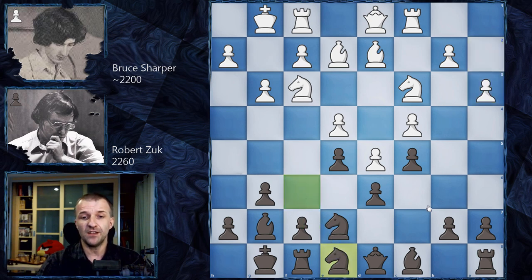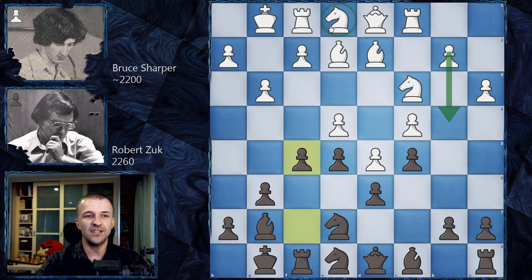After Ne8, preparing f5, White should play b4 here. However, Bruce Harper wants to bring the bishop to g2, addressing the light-square issue. He played Ne1, then f5 comes. Now the question is: continue with b4 or try Ng2? Instead, Harper plays exf5, which lets Zuck bring the knight to a very active f5 square.